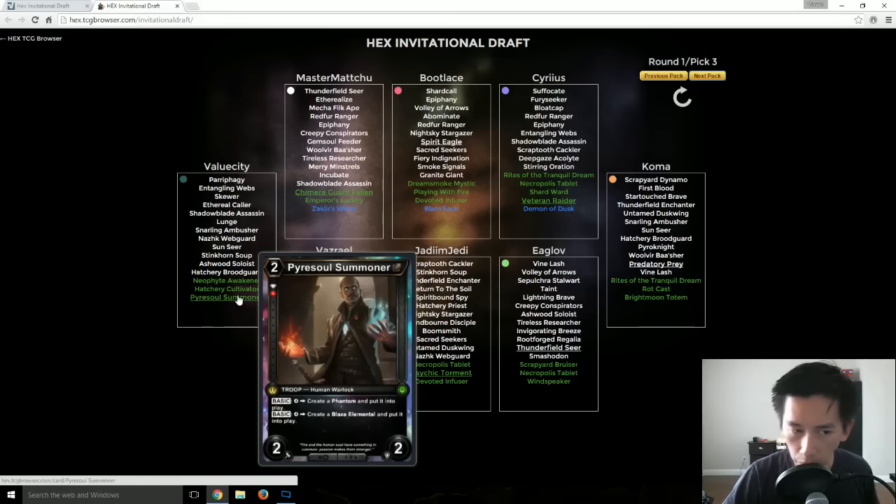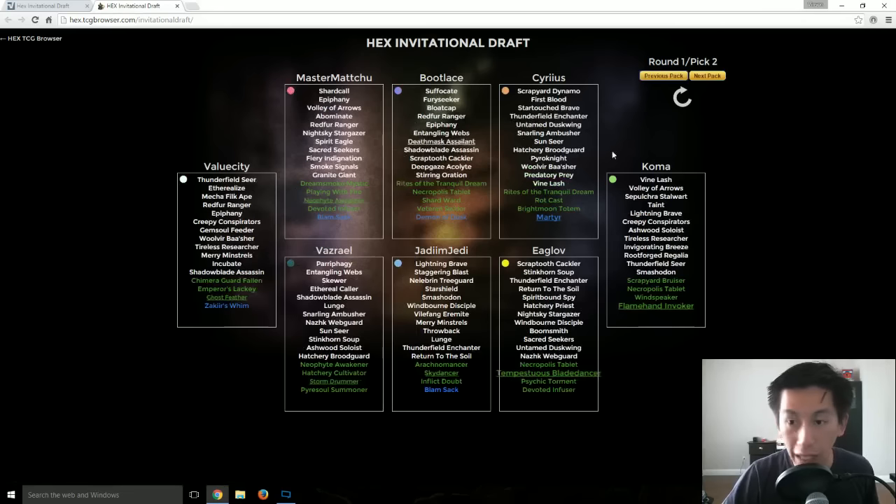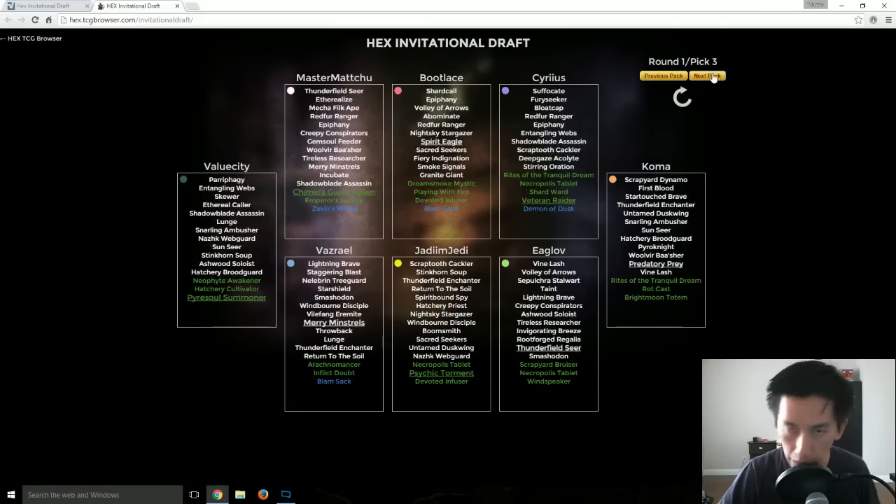Pyrosoul Summoner picked up by Value City — a very, very strong pick as I said earlier. With the Ghost Feather and Death Mask Assailant, that actually goes exactly into his archetype. I'm quite surprised — I don't know if they agreed on these particular deck archetypes they were going for, but Pyrosoul Summoner is extremely, extremely strong.